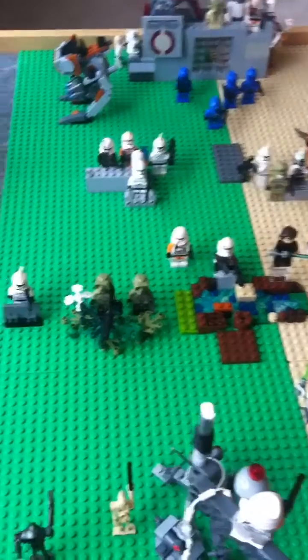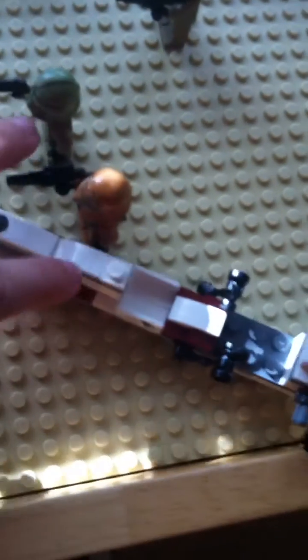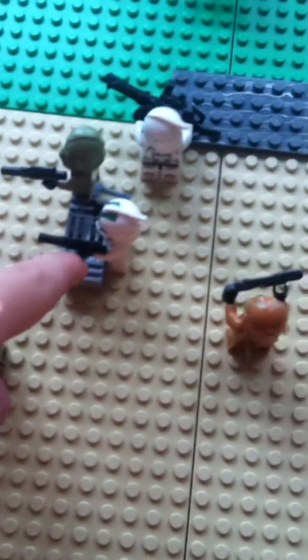Over here we have this green stuff — I used most of my bushes and stuff to make that, and then I put two troops behind it. There's also this cover, I used it over here too. There's a bark speeder here with two clones, and there's Commander Gree behind some more cover.